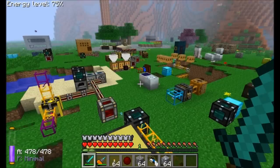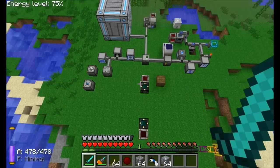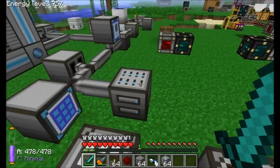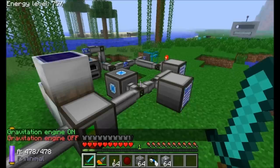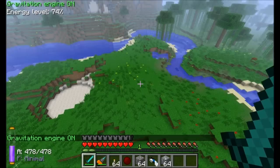Hello everyone, this is Direwolf20 and as you can see I'm hanging out in my test world, so it's time for another mod spotlight. Today is a brand new mod called Applied Energistics. It's a pretty high-level, later-game mechanic that allows a lot of options for storage, auto crafting, and transport of items. It makes item storage very different from what you might be used to in current Minecraft and mods.